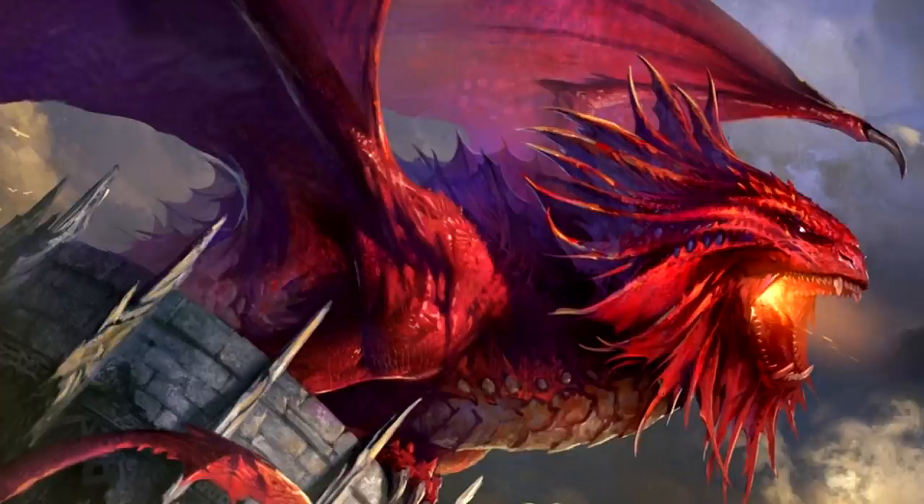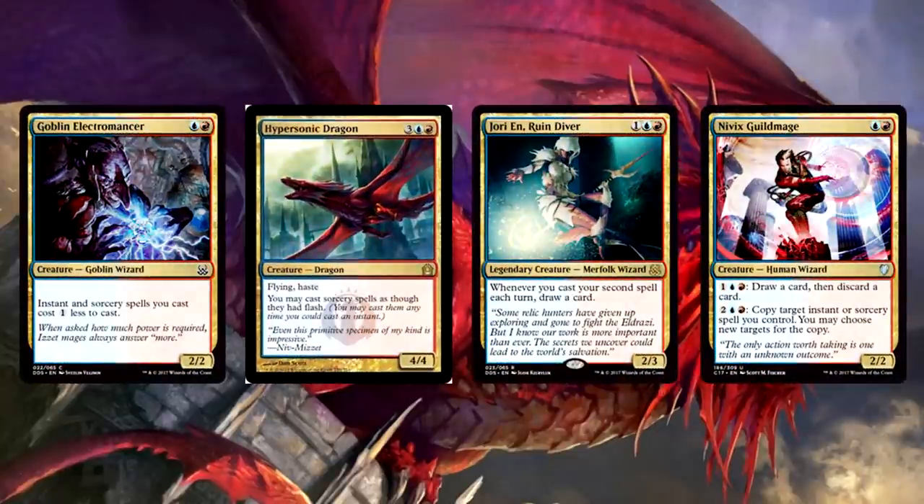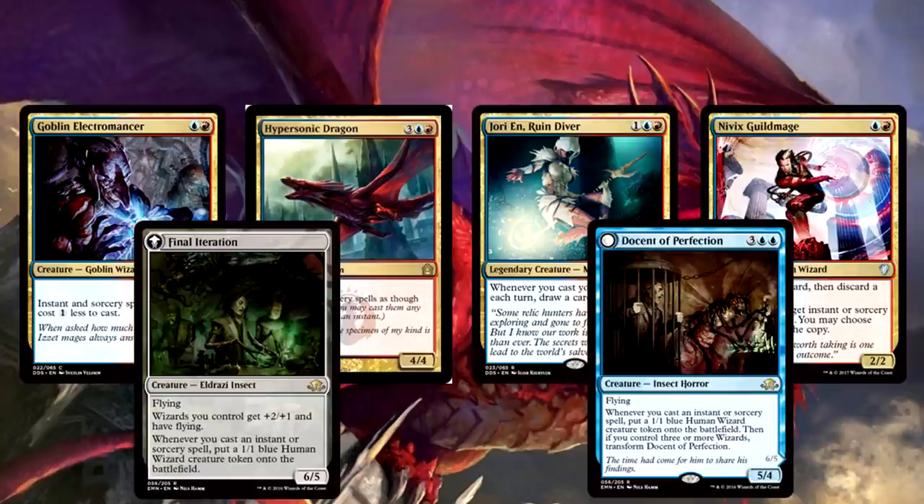This deck is chock full of insanely strong synergistic creatures that all cost one cent each on Magic Online — honestly surprising how many of these are a penny. For spell synergy creatures that let us return instants and sorceries, Bloodwater Entity, Charmbreaker Devils, and Niv-Klavi all make the cut. The Entity in particular puts the card back on top of our library for more Melek shenanigans. We're also running creatures that boost the power of our instants and sorceries: Goblin Electromancer for cost reduction, Hypersonic Dragon to make sorceries into instants, Jhessian Thief for card draw, Nivix Guildmage for looting and copying spells. And finally, Docent of Perfection — the beautiful instant and sorcery tribal wizard — perfect for this deck.